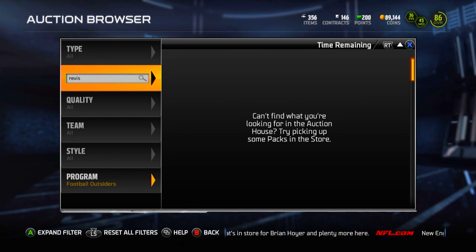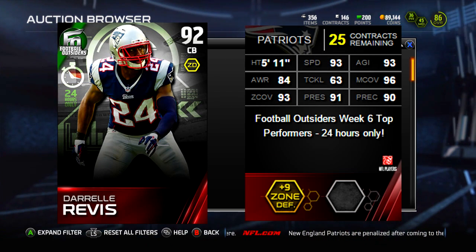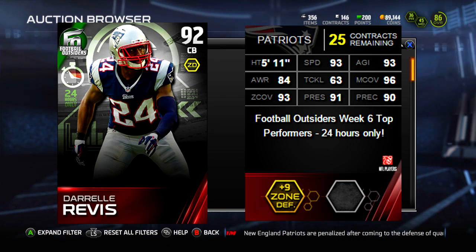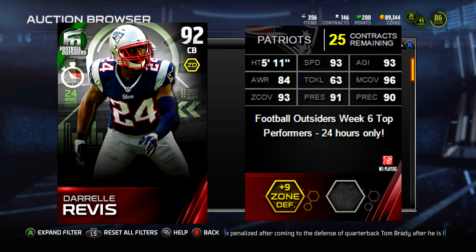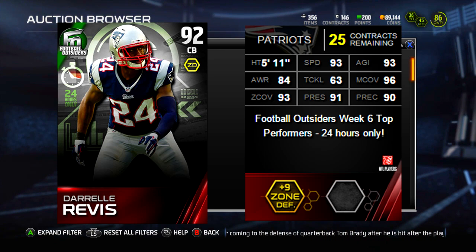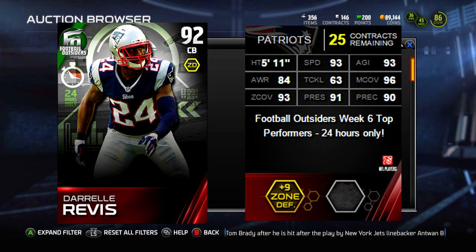Our final Football Outsider is actually the 24-hour one and he's not on the auction house right now — it is Darrell Revis. He's got 93 speed, 93 agility, 96 man coverage, 93 zone, 91 press, and 90 play recognition. Those are crazy stats — a fantastic card, especially if you're a Pats fan, but honestly anybody would want him. He's a 92 overall.